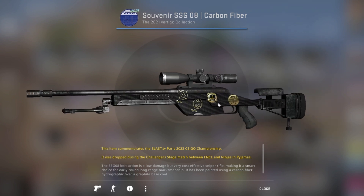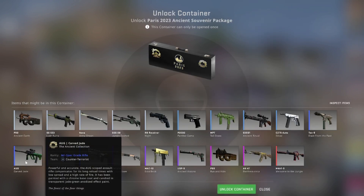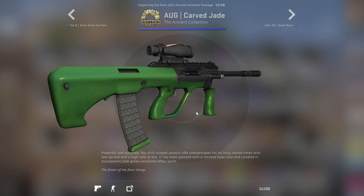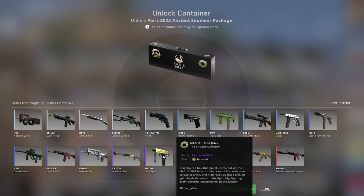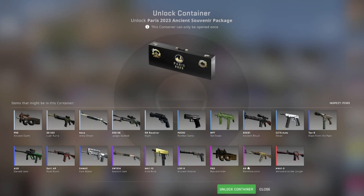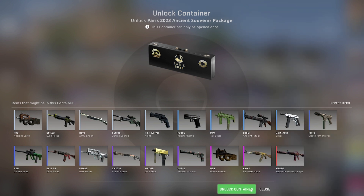That looks really scuffed, but that's factory new. Obviously what I want from the Ancient packages is a carve jade. We were trying for that in the trade-ups — didn't hit it. So I really want to get that. If you want to see how those trade-ups went, I'll post the link to the video in the description. I think it looks amazing in CS2 — it doesn't look that impressive in CSGO, but in CS2 I think it looks fantastic. Same as the gold brick. What we really want is obviously welcome to the jungle or the Panthera. We know what we're going to get — it's going to be gray city up in this bitch, but let's give it a go.